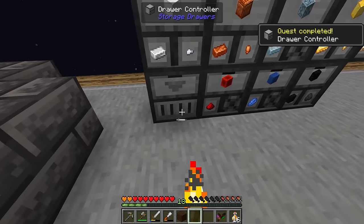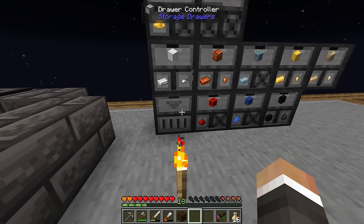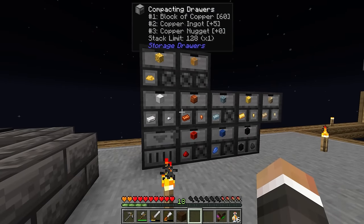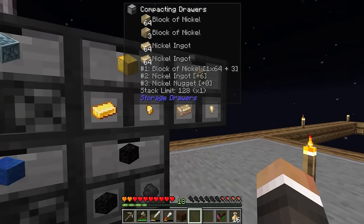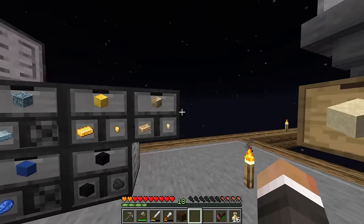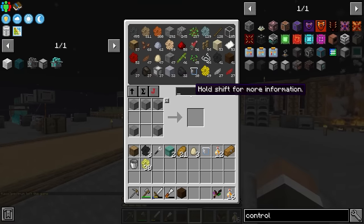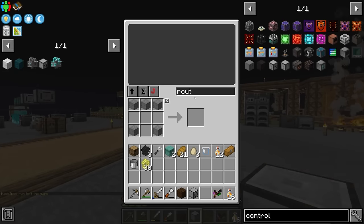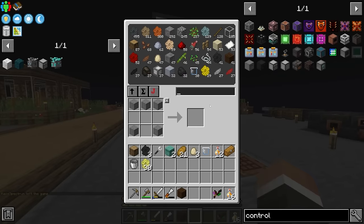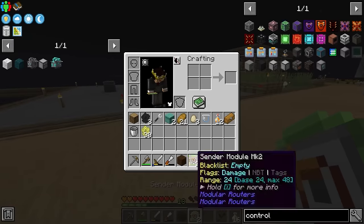Now we'll go ahead and replace this oak plank with the draw controller. For those who don't know, we can basically pump all of our items into the draw controller and it will put them into their respective drawers, so long as those drawers touch the draw controller. For example, if we wanted to put nickel in, you just double right click and it will take that nickel and put it into the draw. We can do the same with the modular routers.